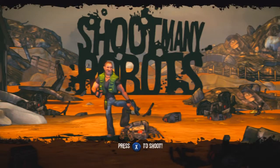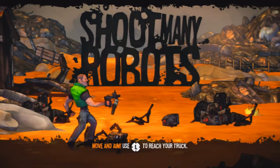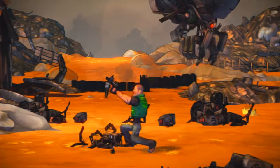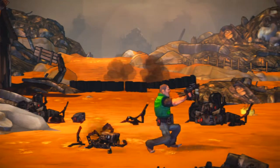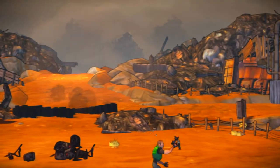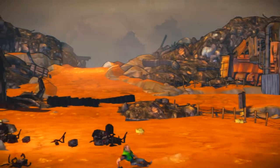You start off with some basic guns and there is a training zone, which I'm doing right now. It's telling you how to move — left stick to move, and the right stick to choose where you're going to aim.